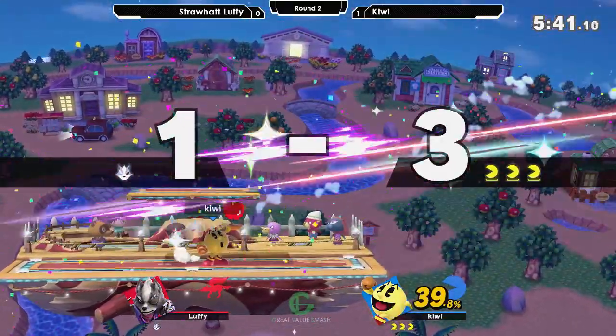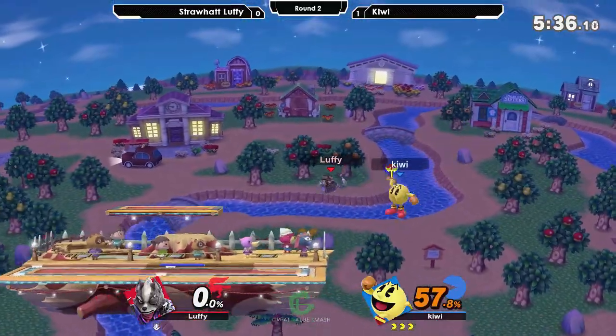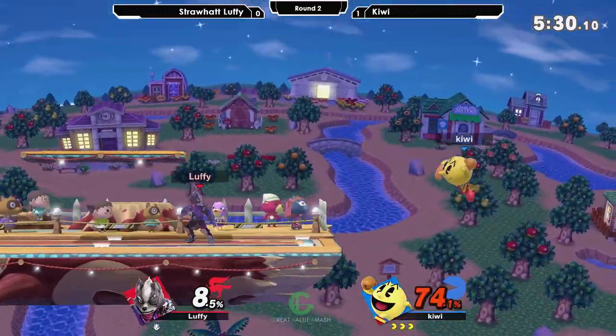Forward smash at around 80 — even from center stage, that's definitely going to take the stock at that percent. Pac-Man's smash attacks are so good, and they're relatively safe as long as you space them right.